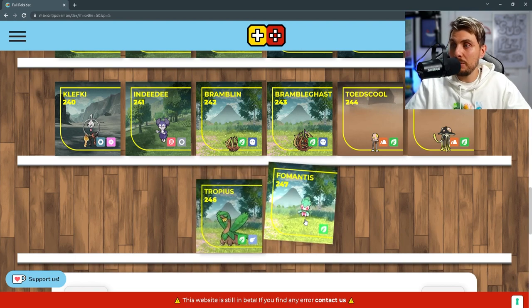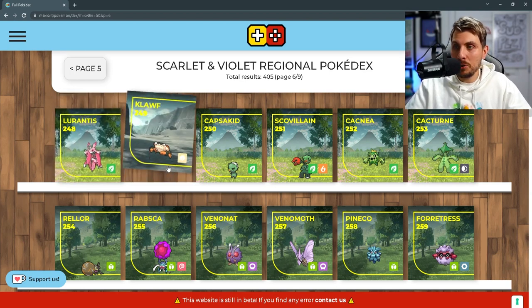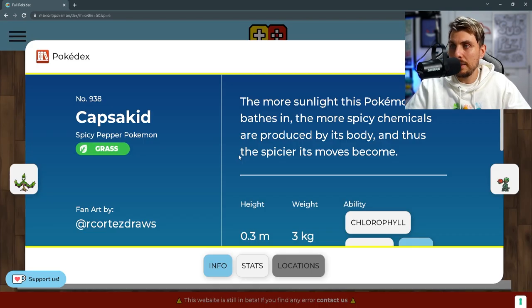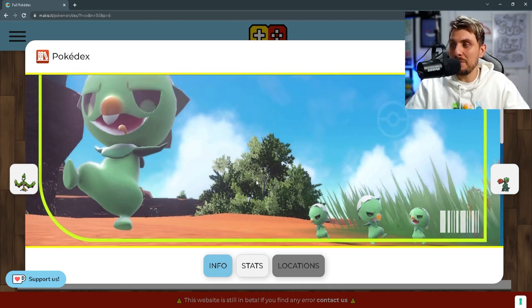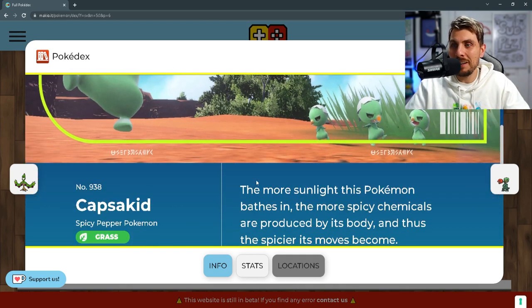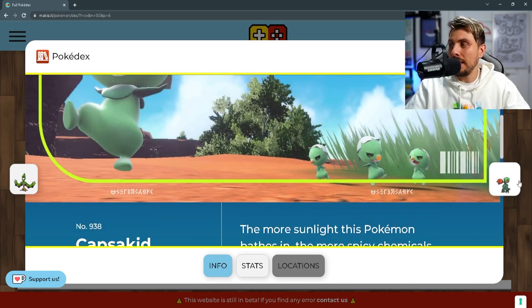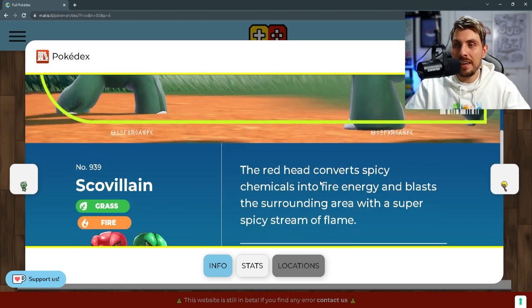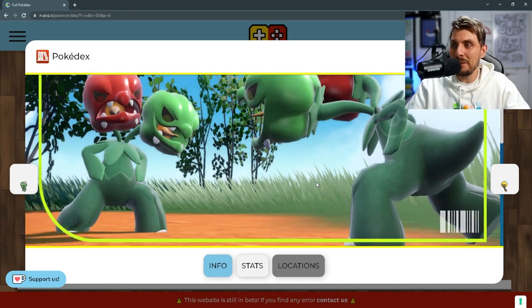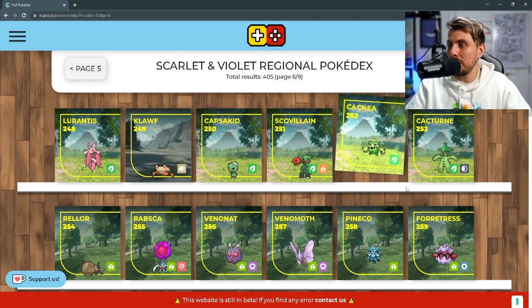Tropius is making a return. Fomantis is also coming back, and of course with Fomantis you're going to get Lurantis. Then we've got Klawf, one of the Pokémon shown in the trailers as one of those titan Pokémon. And then one of the coolest Pokémon from these new games: Capsakid. I love this Pokémon — it's teeny tiny in the game so you have to really keep your eyes peeled for it. It's a pure grass type and then it evolves into Scovillain, which is a fire and grass type. Look at this thing — super unique typing and it has the Chlorophyll ability, which is very nice.